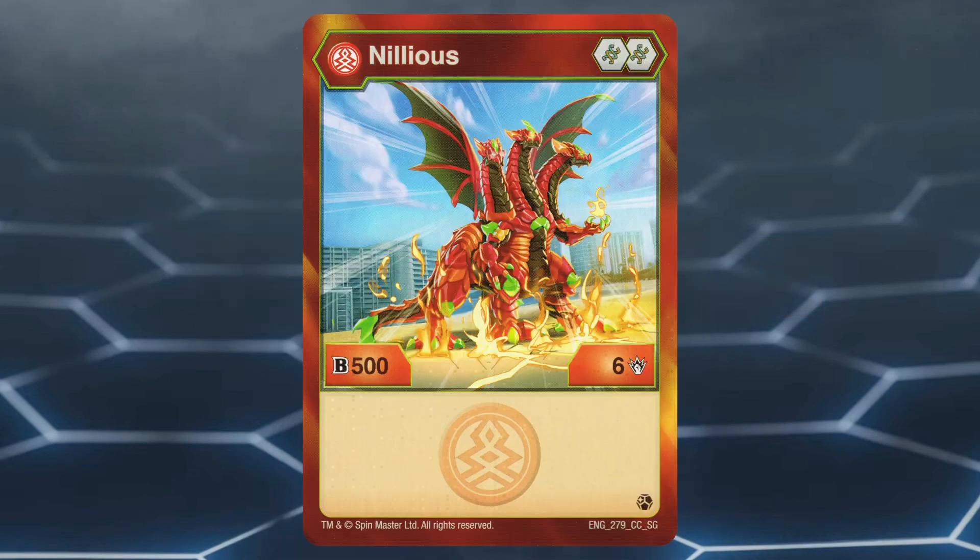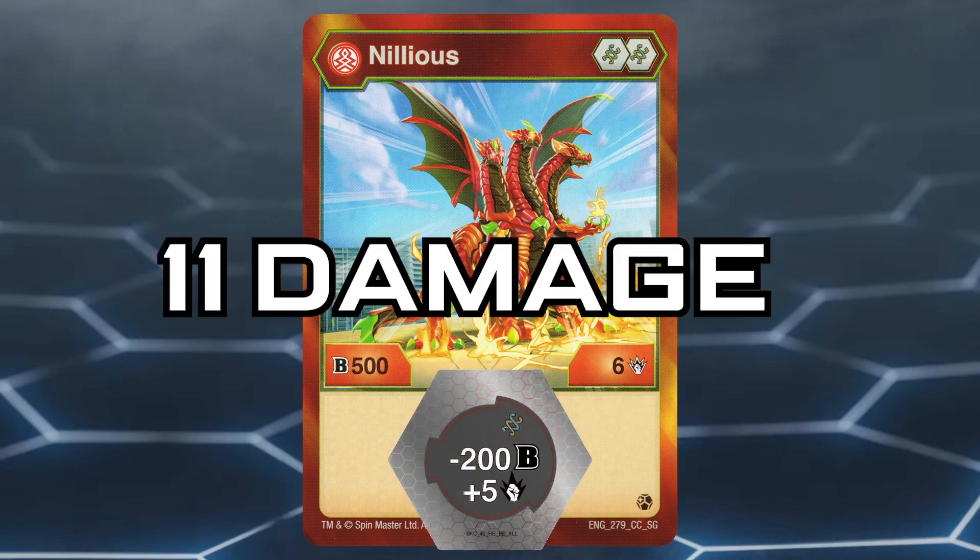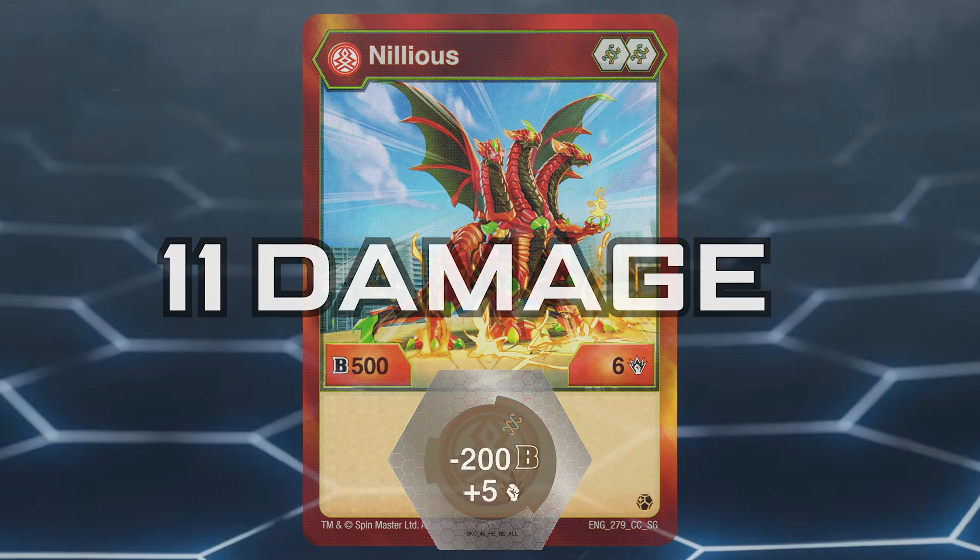Number 2: Pyrus Nilius Core. This Bakugan has an amazing core lineup of two helix cores. It's always great to have two strong helix cores, especially when the Bakugan benefits from both of them. Pyrus Nilius has a stat line of 500 B power and 6 damage. With Pyrus Nilius, you're going to want to focus on damage, with it reaching 11 damage when on the minus 200 B power plus 5 damage helix core, which is great for a highest damage wins play.